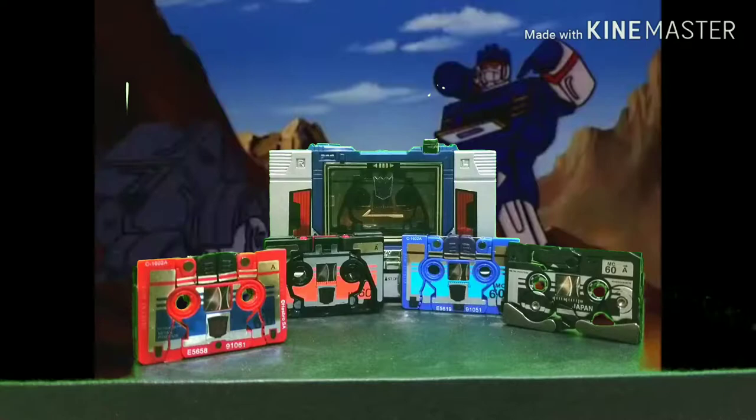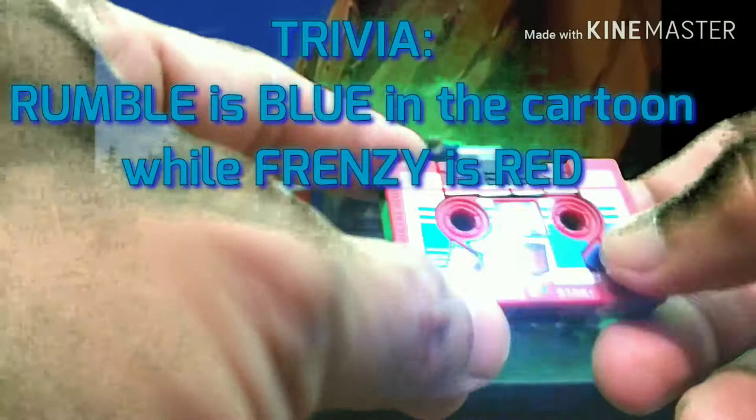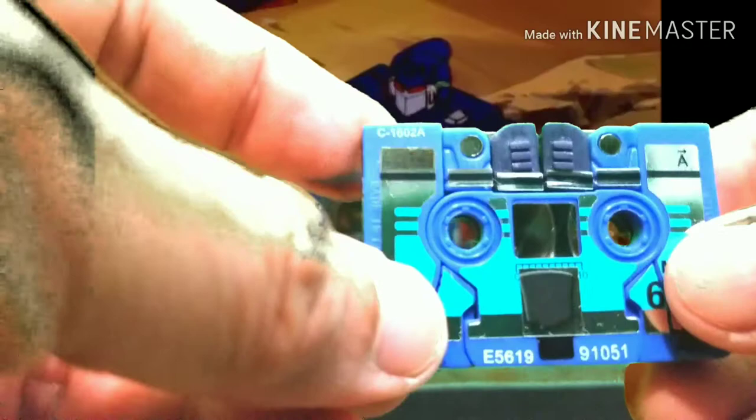Here we've got Soundwave and all the micro cassettes. What's new with these cassettes? They have their Decepticon rub symbols! They didn't have it on Soundwave, so I'm glad they put it on these ones. You rub them and the symbols come out — that's on Ravage, and then the same on Frenzy.